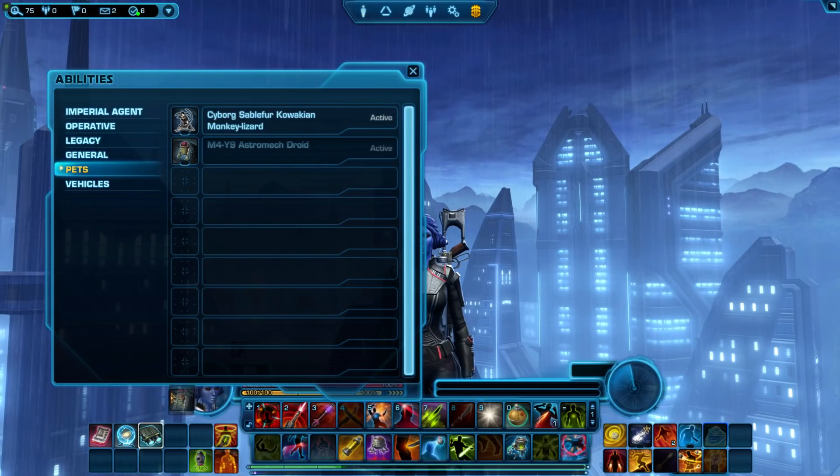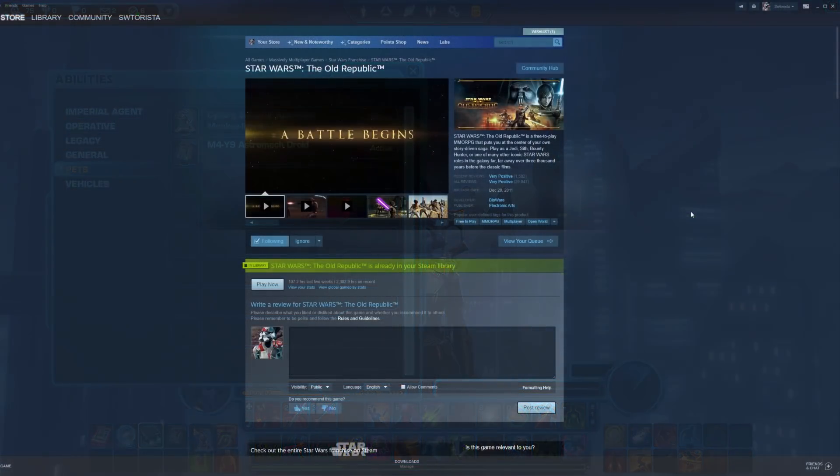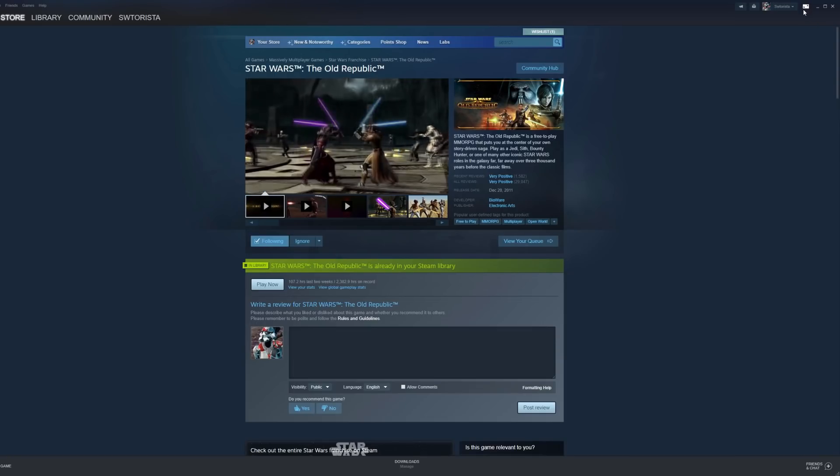So go grab your controller and let's go! Step 1: Open Steam in Big Picture.